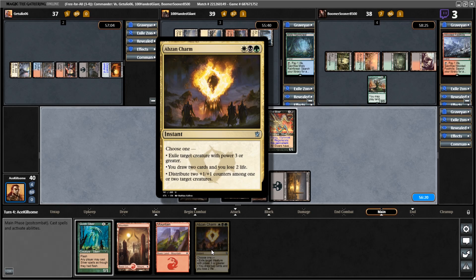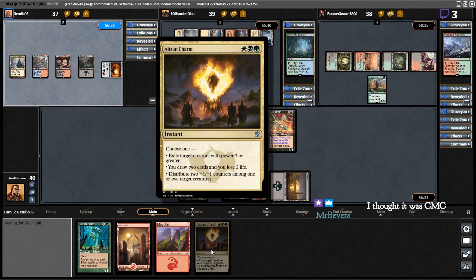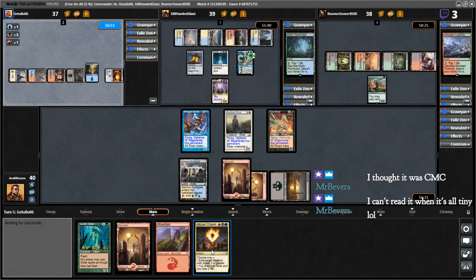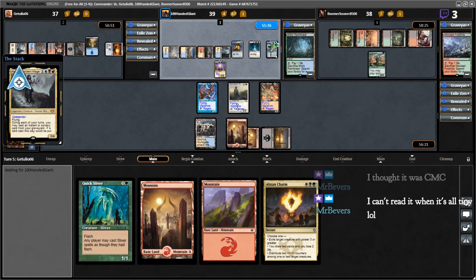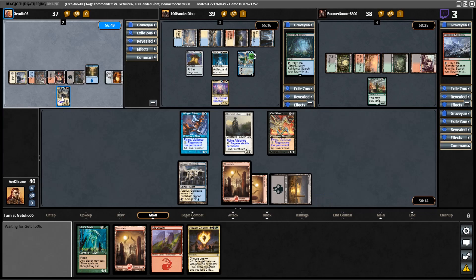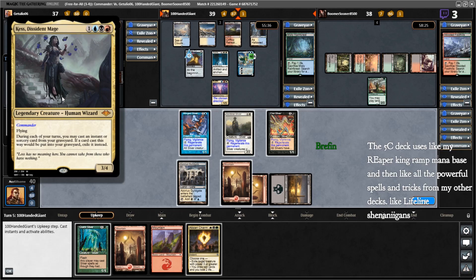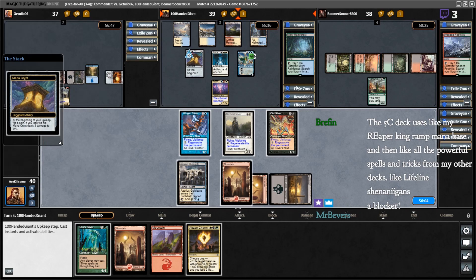Damn. It would have been so much better if it was CMC. Cast Dissident Mage — cool, you get a Kes, you get a Kes, and you get a Kes. 'You may cast an instant or sorcery card from your graveyard; if you cast this card this way...' wow, I just can't talk today. Lose the flip, lose the flip, lose the flip.